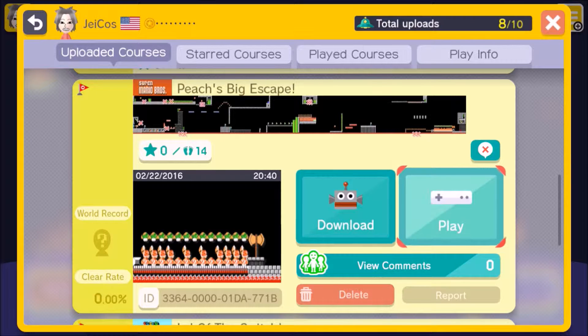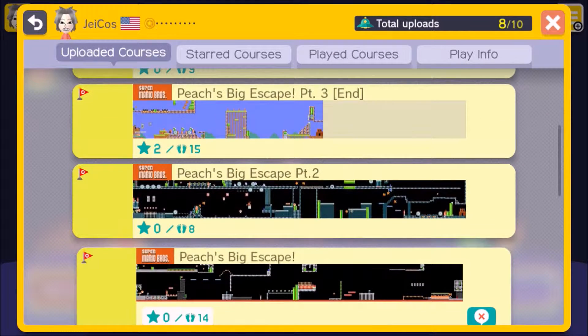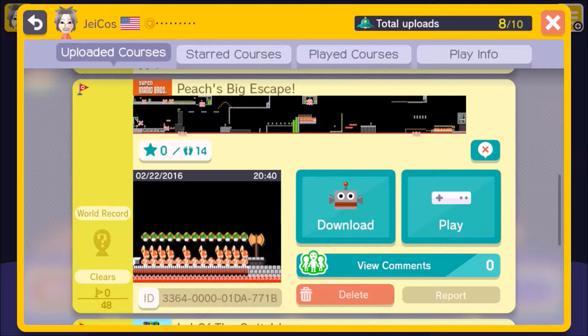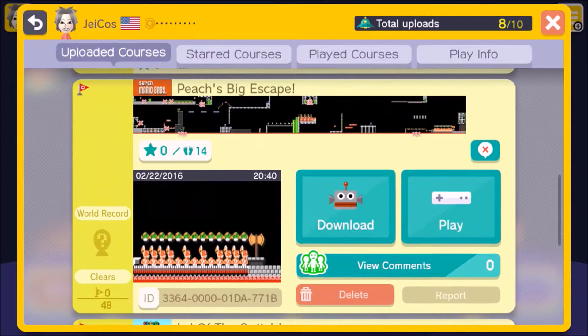Hey guys, what is up, it's Jay and today I'm going to be showing you my level Peach's Big Escape. I do have three of these — you can see number three. I was going to show you guys the level of the switch next but I've since taken it down. It's not uploaded anymore — it's one of my crappier levels. I'm deleting the ones that I think aren't very good because they're just me figuring stuff out, so I'm deleting them so I can upload more later, but I don't have enough stars to upload more than ten anyway. So go ahead and go star my levels so I can put out more.